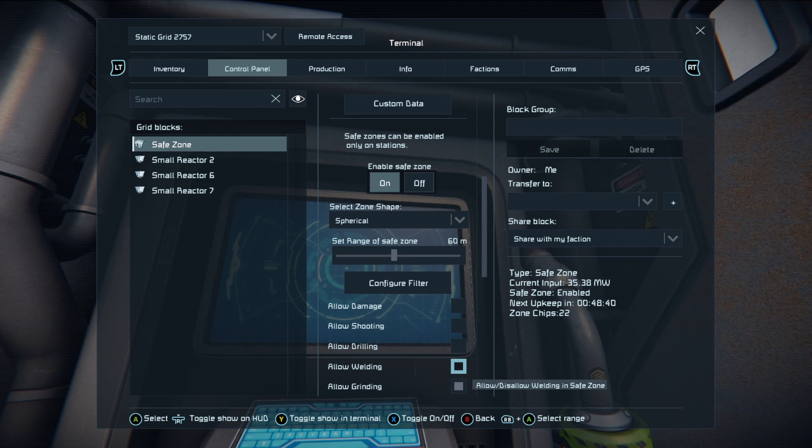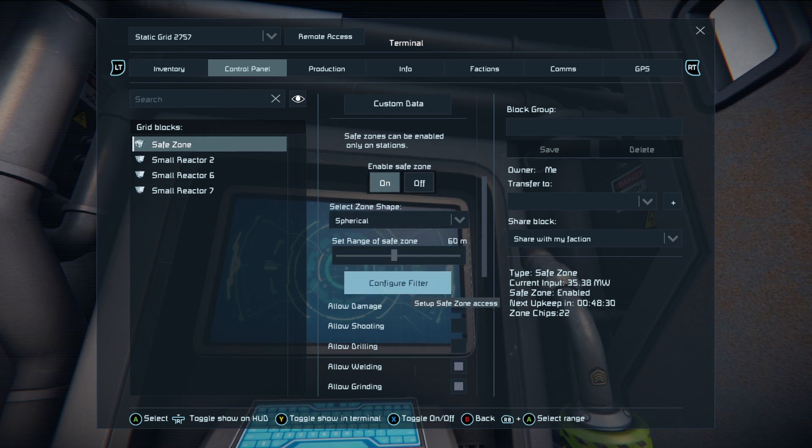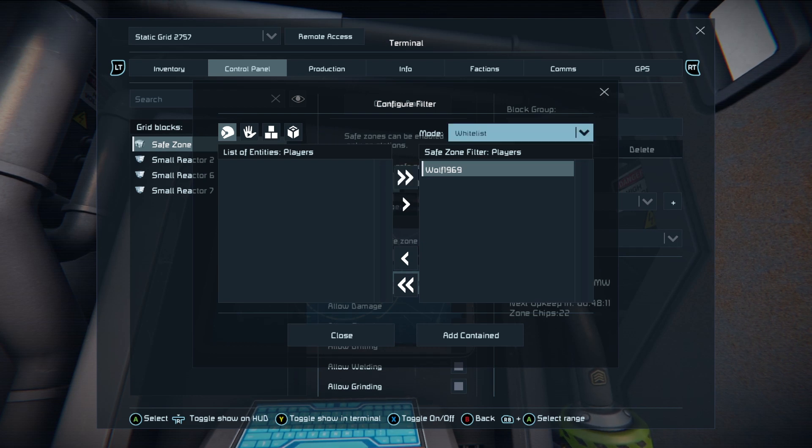What you want to know about a safe zone is when you are going to activate it, ensure a couple of things are set. Go into your configure filter menu and have a look — you'll see there's a list of entities and players that can be allowed in. This should be default. It should allow you in automatically. What might not be default on the white list — remember there's a white list and black list. White list will allow things, black list will prevent them.